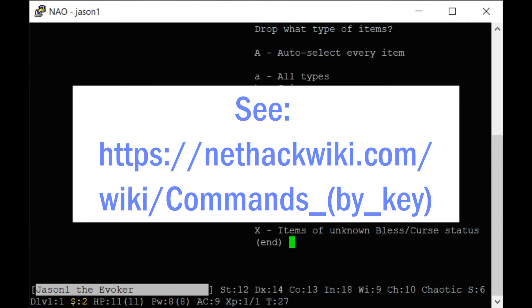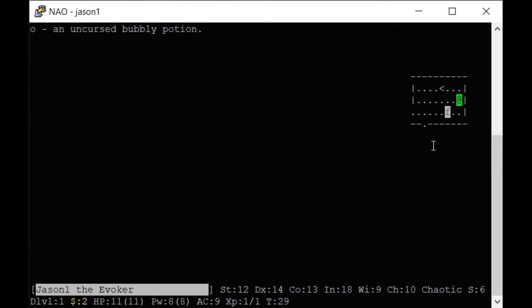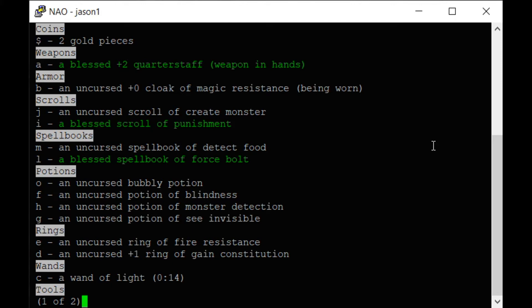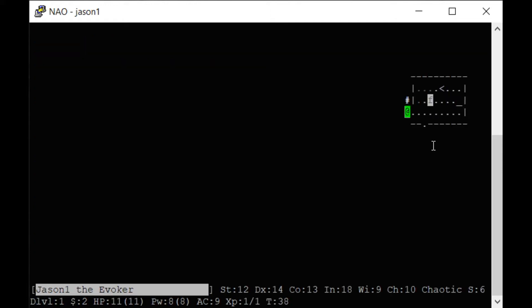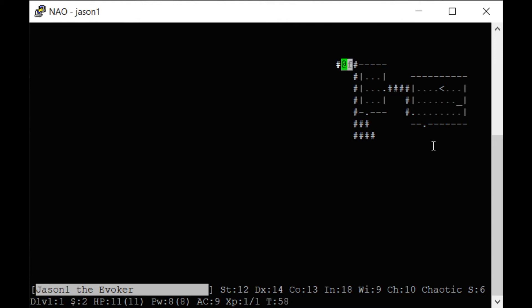Drop your objects on an altar and it'll tell you if they're cursed or not. There are potions that will heal, potions that will help you level up. Fire resistance: a ring I could put on, but I don't like to because rings drain your food. Every move you make you lose a little bit of food, and rings make your food go down faster. As you see, you just explore the dungeon. NetHack is a game where every dungeon is randomly generated.